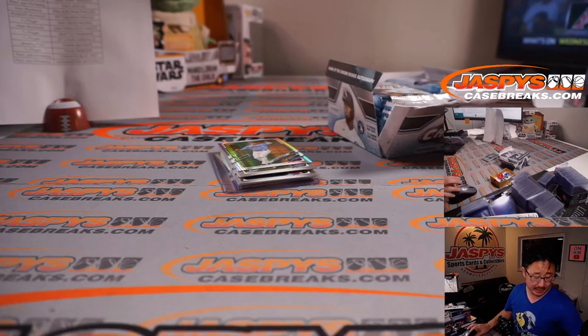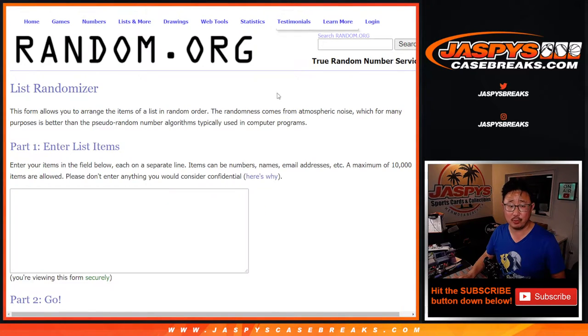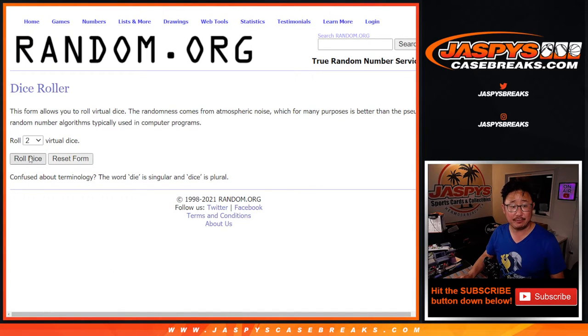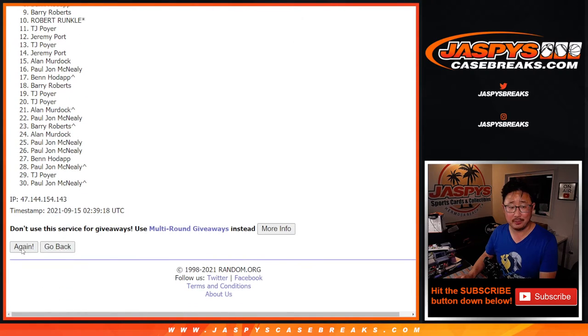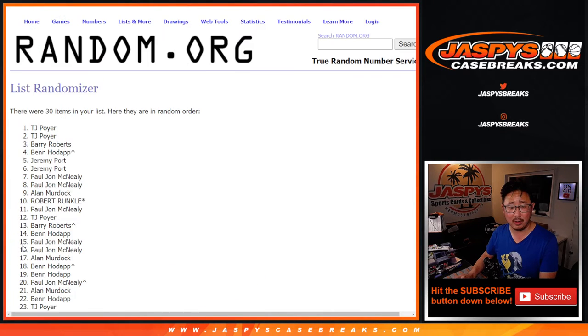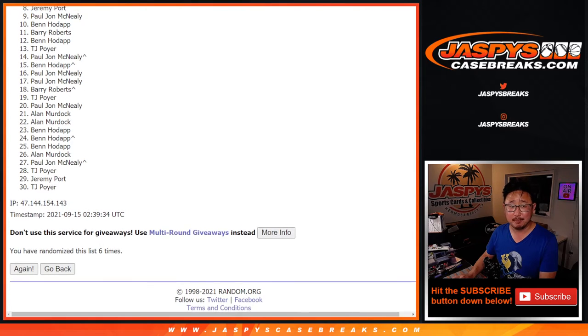Now let's flip back to this list. We've gathered everybody's names, and the third and final dice roll will be for those high-end mixer spots. Top six after six — three and a three, six the hard way. One, two, three, four, five, and the sixth and final time. Top six after six, but from seven on down, no dice.